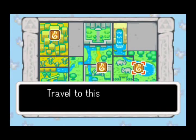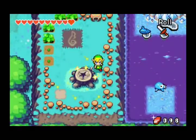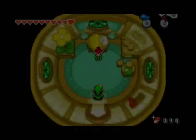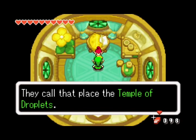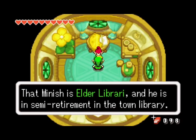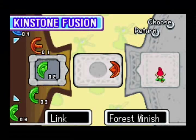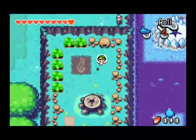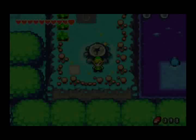Now let's warp off to Lake Hylia, because we never actually activated this Wind Crest. There's a secret place up here. Let's see what this guy in here has to say. He wants to enter the temple in the lake — the Temple of Droplets. He's in the library. I'll fuse Kinstones with you, if I had the right kinstone — and I do. So he's in the town library, you say? I can find that.